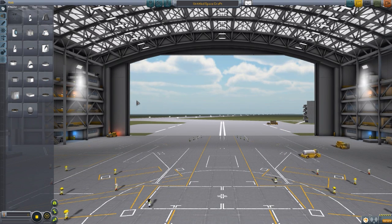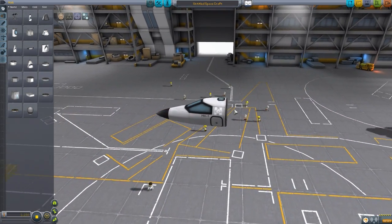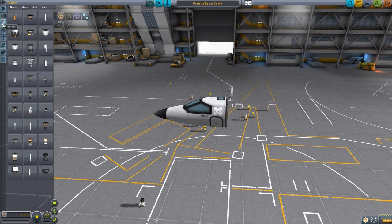Since we are in the space plane hangar, let's grab ourselves a cockpit today rather than our typical capsule, and then head down to the engines tab where the three parts for this mod live.